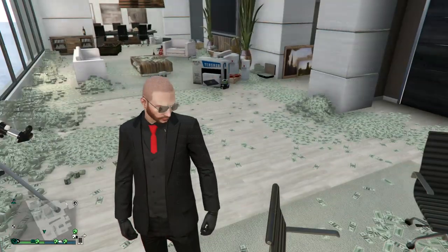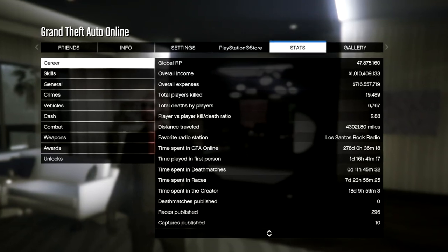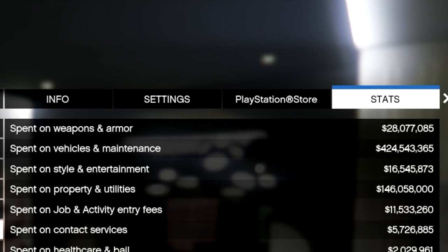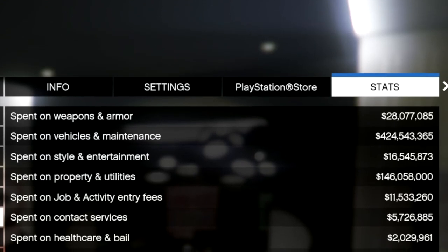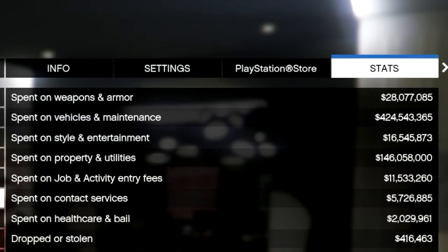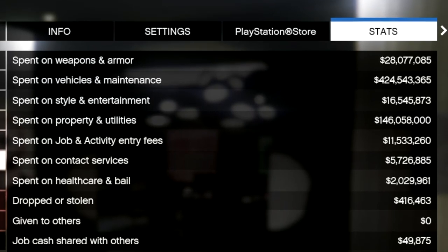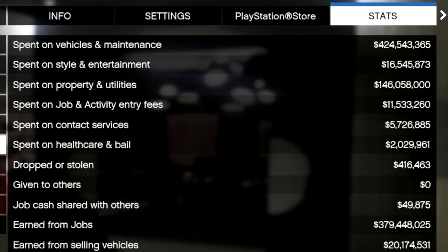So that's it — that's how I made a billion dollars in GTA Online. If you're wondering what I spent it on, let's have a look: $28 million on weapons and armor, $425 million on vehicles and maintenance, $17 million on style and entertainment, $146 million on property and utilities, and the rest on some other stuff.